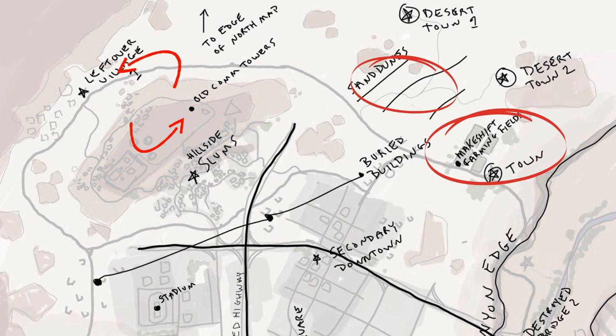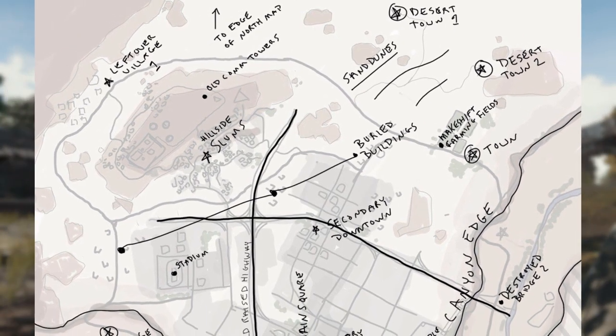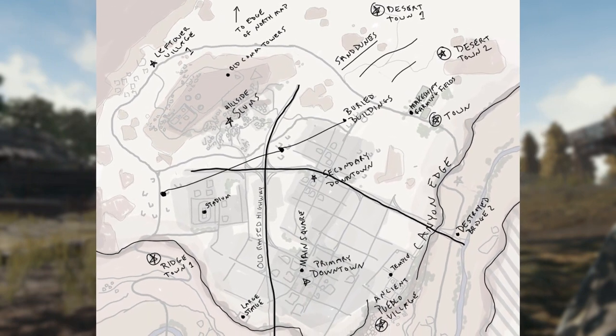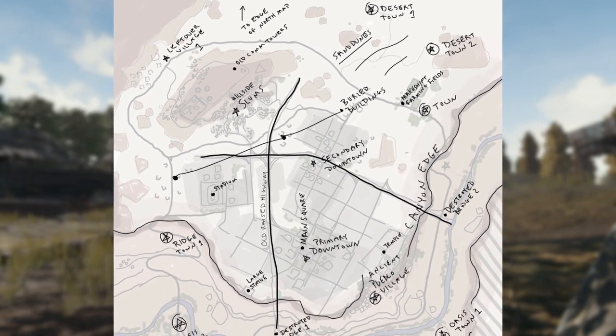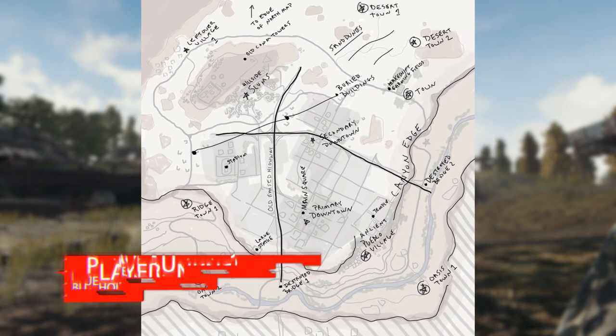Of course, we must keep in mind that things may change from this work-in-progress mock-up of the desert map. The second map in the works is apparently a colder, snowier climate, but that is all we know so far. I just have one question — does this mean snow and desert ghillies? So let me know in the comments below what your thoughts are on these new work-in-progress maps. I'm still learning the map we have already, but it's always nice to have a bit of variety.